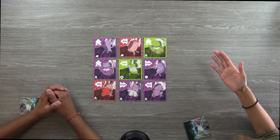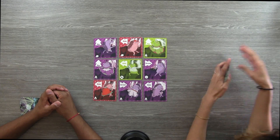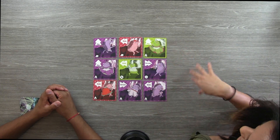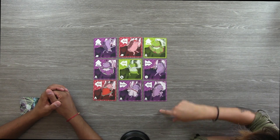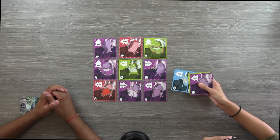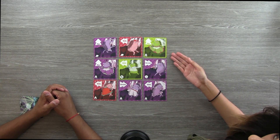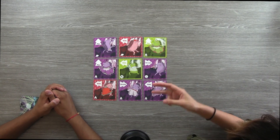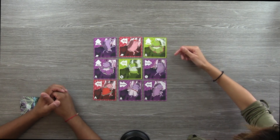Hedgehog Hop comes with a deck of cards, and the cards all feature these awesome dancing hedgehogs. There are four different colors of cards: purple, green, red, and blue. Each hedgehog also has one of three different move types, and the moves are indicated up in the top left corner with an arrow.